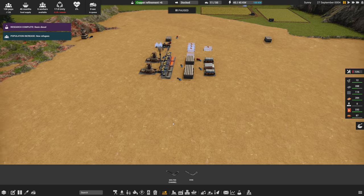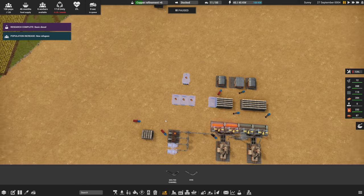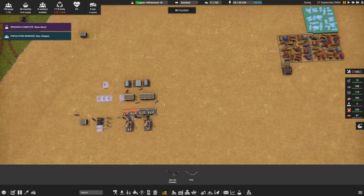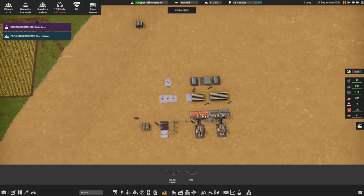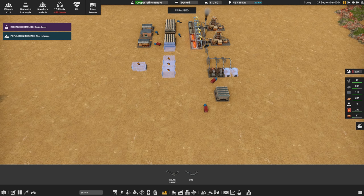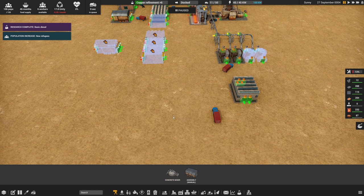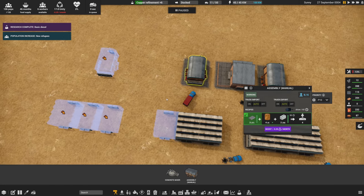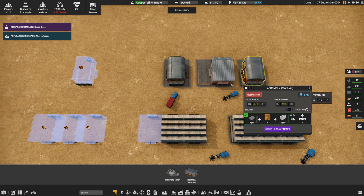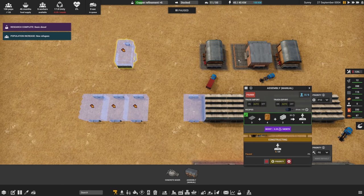Water is something I can address, but I want to address everything. I kind of want to tie the concrete production into the existing production line because I know conveyor belts are coming and I'm spacing things out to account for that. The concrete mixer takes cement, crushed slag, and water, and generates eight concrete slabs every 40 seconds. These two assemblies are using two every 30 seconds, so we can supply about three assemblies with a single concrete mixer.